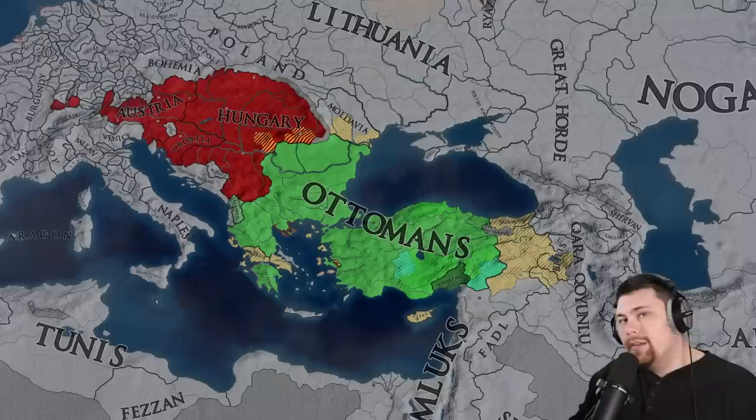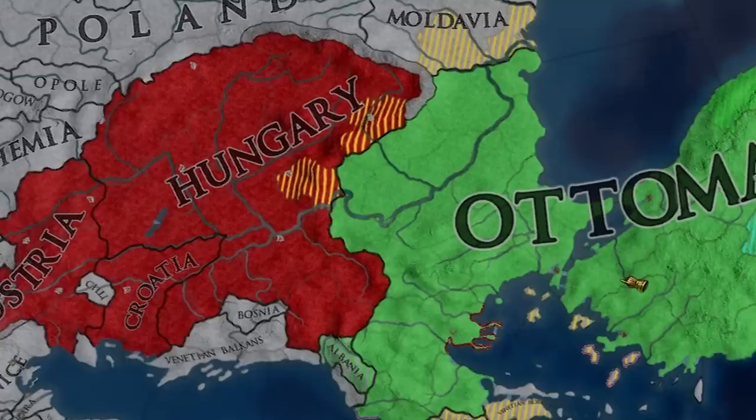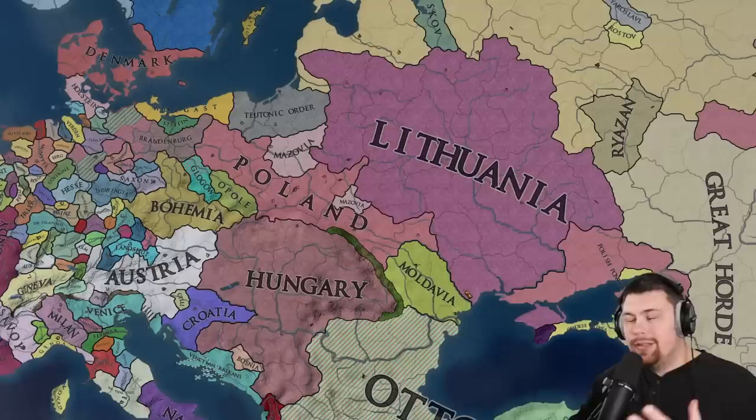The Ottomans fully annexed Karaman, which caused the Mamluks to peace out and spared them. In the meantime, their manpower dropped enough that Hungary called in their Austrian ally to attack them — they outnumbered them like four to one. So safe to say the Ottomans are going to be looking a little bit more Magyar.